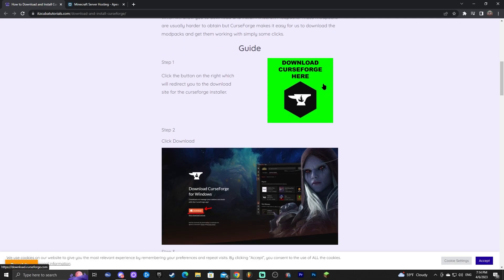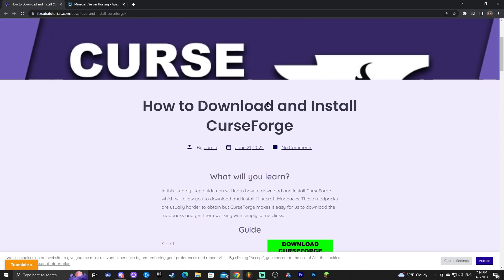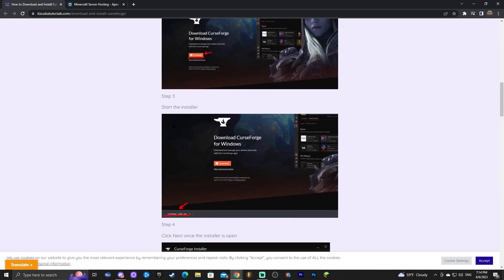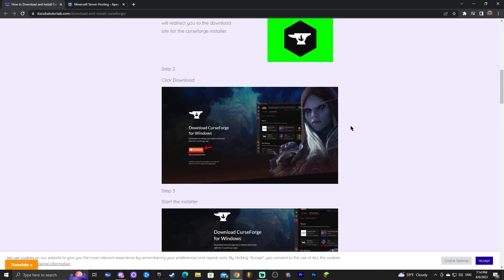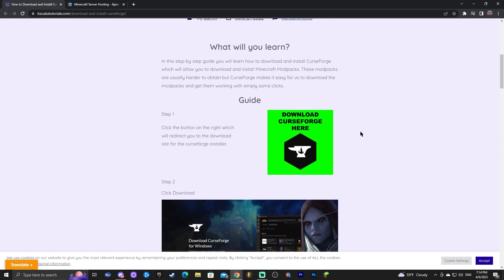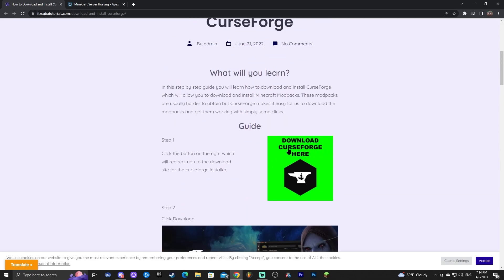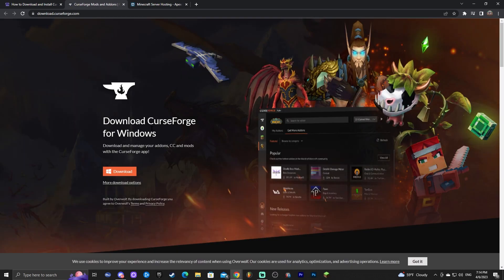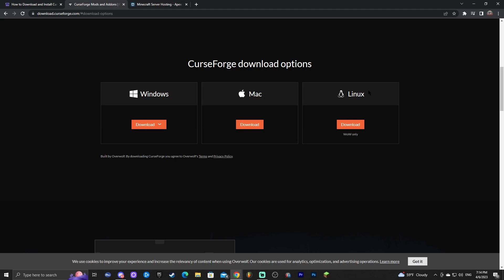To download CurseForge, click on the second link in the description, which brings you to a written guide on how to download and install it. From there, click where it says 'Download CurseForge.' That will redirect you to the CurseForge website. Click the download button for Windows, or click 'More download options' to find Mac and Linux versions.